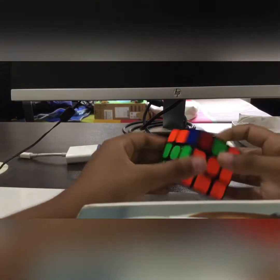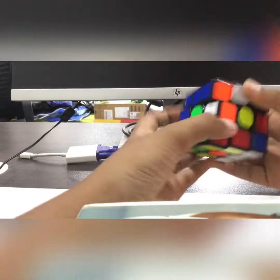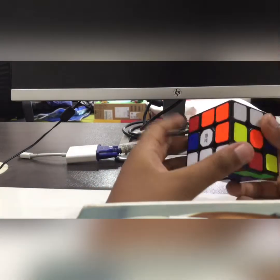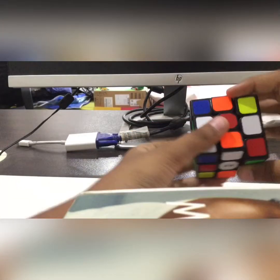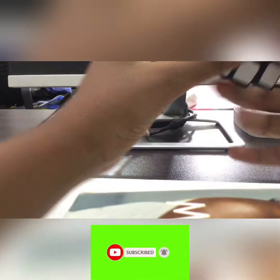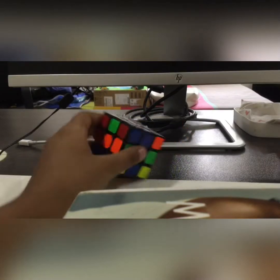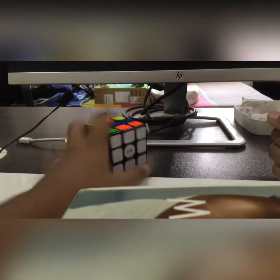Now the last challenge for this section: solving only one side. White looks like the easiest side. Three, two, one, go! I'm very bad at one side because I haven't been practicing. Done! Yes, yes, yes! Okay — one side complete.